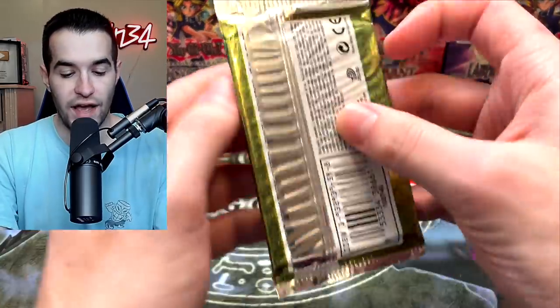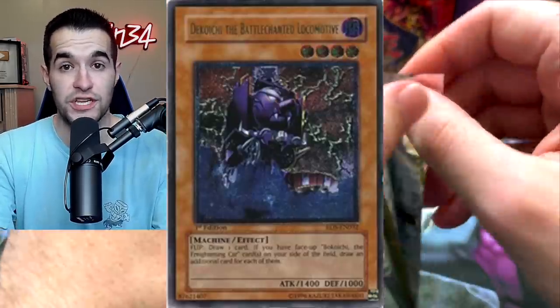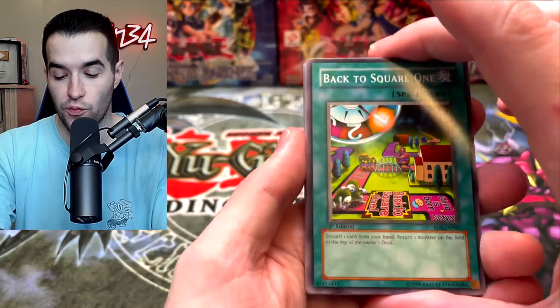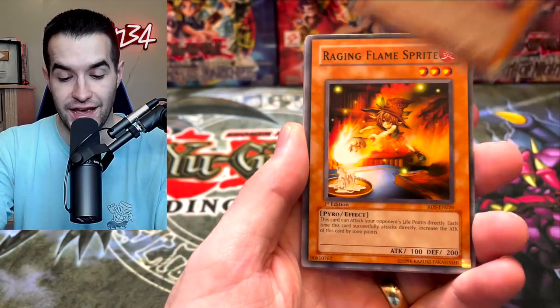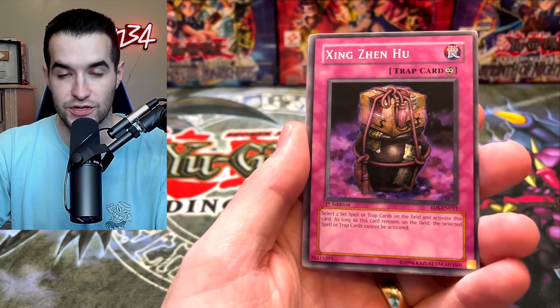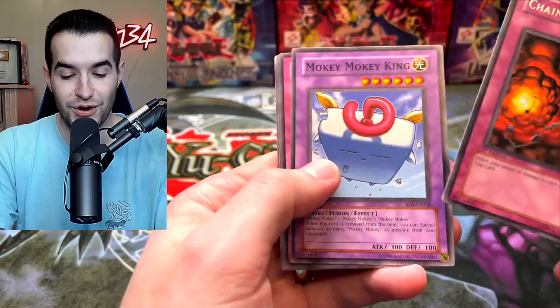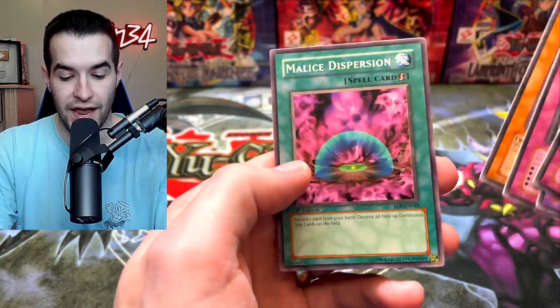Let's start off with a Rise of Destiny first edition pack. Let's see if we can pull an Ultimate Rare — the Creator or Perfect Machine King are in here. We have Back to Square One, Mirage Knight, Raging Flame Sprite, Zing Zin Hu — this card was actually really good in Duel Links early on — and Chain Burst as a Rare. We got Moki Moki King, Fu Rin Kazan, Eagle Eye, and Malice Dispersion. First pack didn't give us much.